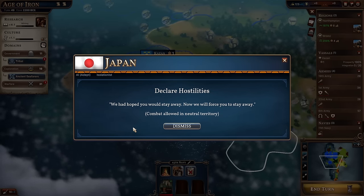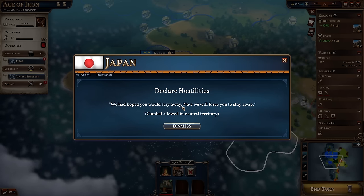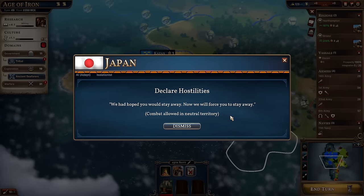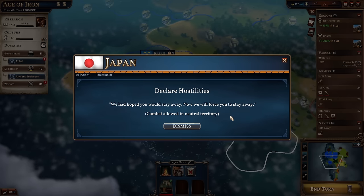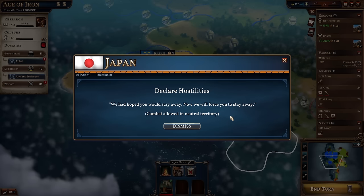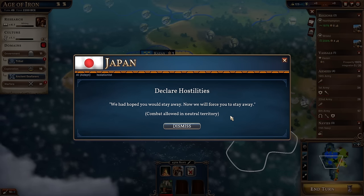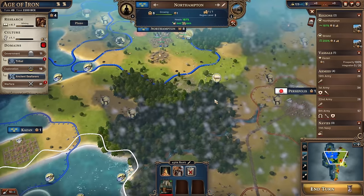Japan have declared hostilities. It's not as bad as it looks - they've not declared a full-scale war on us. They're not coming to invade, but if they happen to find us out and about in neutral territory, they will possibly attack us. Essentially they're saying: we won't come fight you directly, but if we meet you somewhere that isn't under anyone's control - like by the beach or in the woods - we will possibly try to kill you. Which isn't great. Come on, Japan - I thought we were friends.